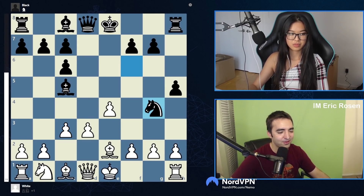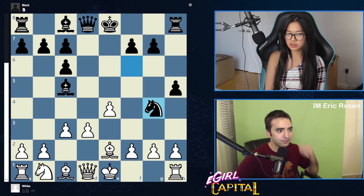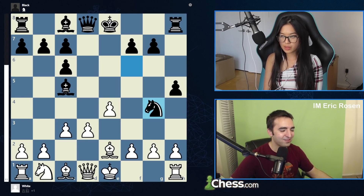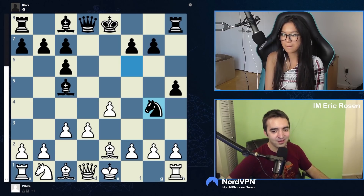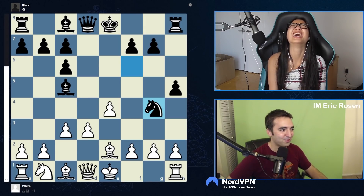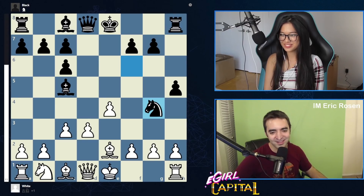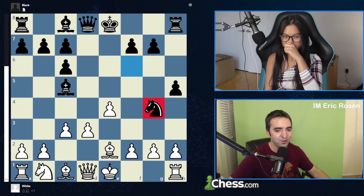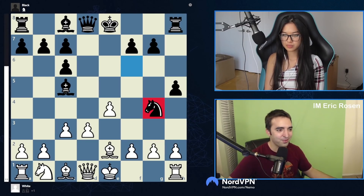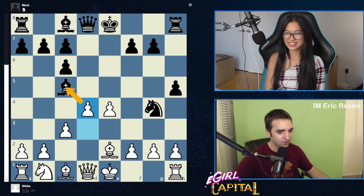If I play d4 now, things begin to get interesting. The Stafford Gambit is kind of like an onion — there are a lot of layers to keep peeling away, and sometimes it'll make you cry, but it's part of the learning process. But sometimes if you cook it right it will taste really good. Knight g4 used to just not be a known move until there was a YouTube video called something like 'the magical Stafford line' by Jonathan Tran.